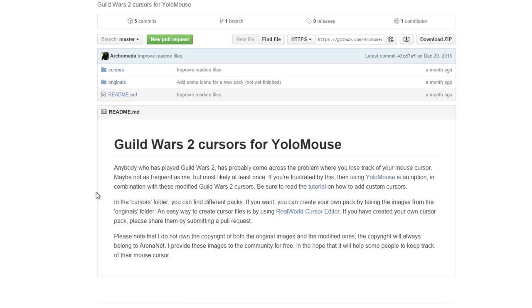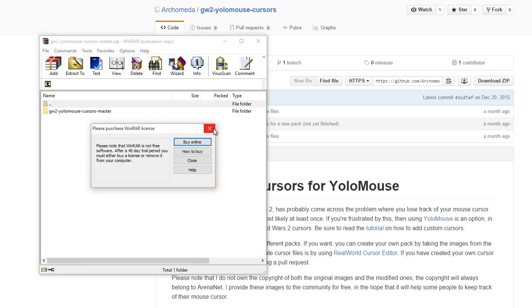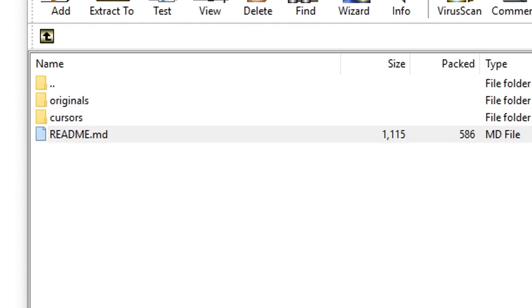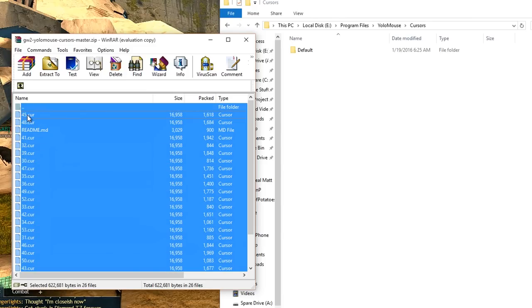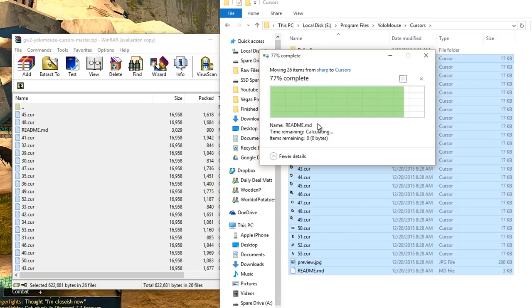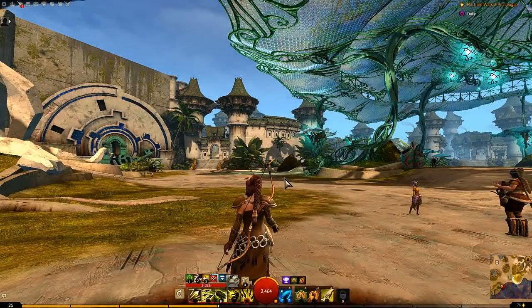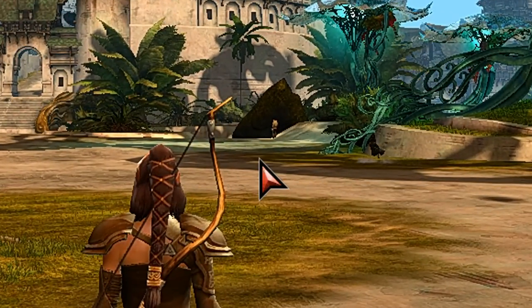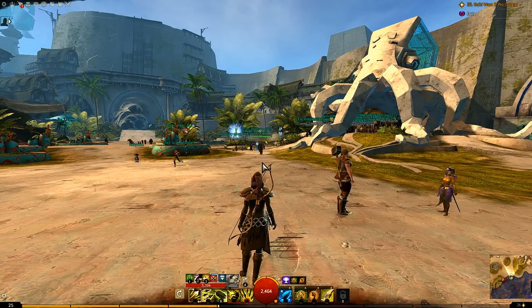You want to click the second link in the description - that link's going to take you to GitHub. For any of you, like me, who don't really use very much GitHub, the link to download is in the top right. It says Download Zip. You want to hit that download link in the top right. Then what you need to do is browse in the archive to the pack you like. He's actually provided two: there's one called Fat and there's one called Sharp. Archimeda's first attempt was the Fat ones, but he doesn't actually recommend them. I browse to the Sharp folder, and then you want to drag and drop all of those cursor files into your YOLO Mouse folder - that's Program Files, forward slash YOLO Mouse, forward slash Cursors. Once those are all in and you restart YOLO Mouse, when you go in-game and browse through your cursors, pressing Alt+Control+Shift and then 4 - which is where these new cursors are - you'll see it starts browsing through his pack. You can assign all of these little cursors just like that.